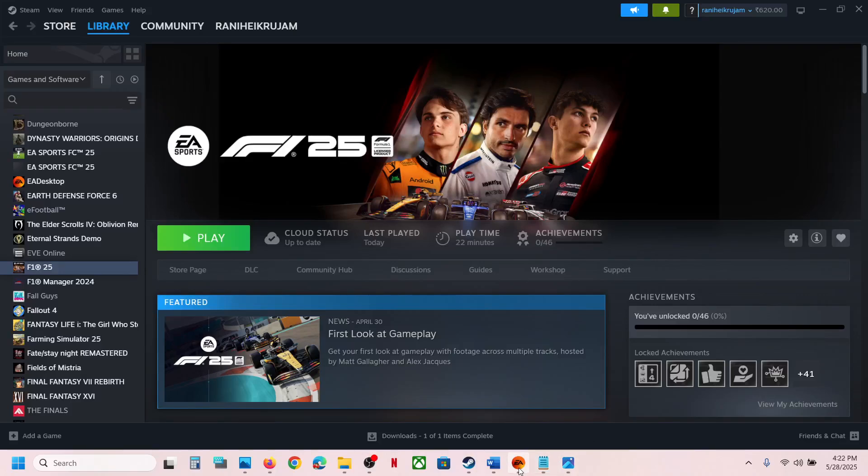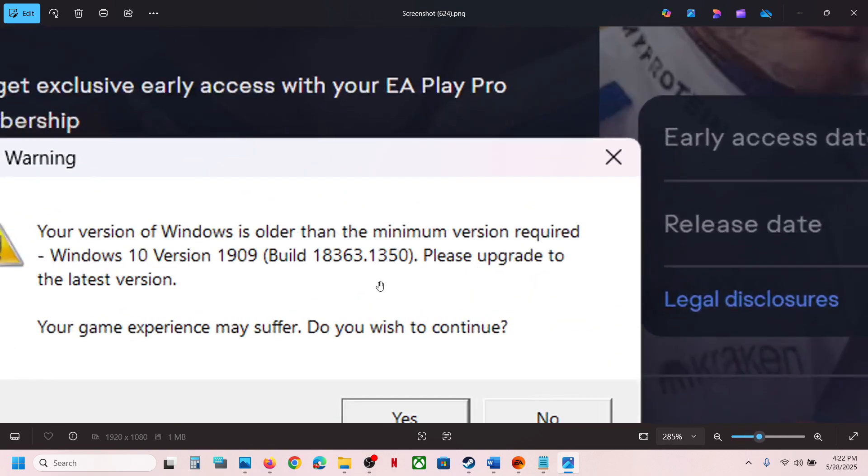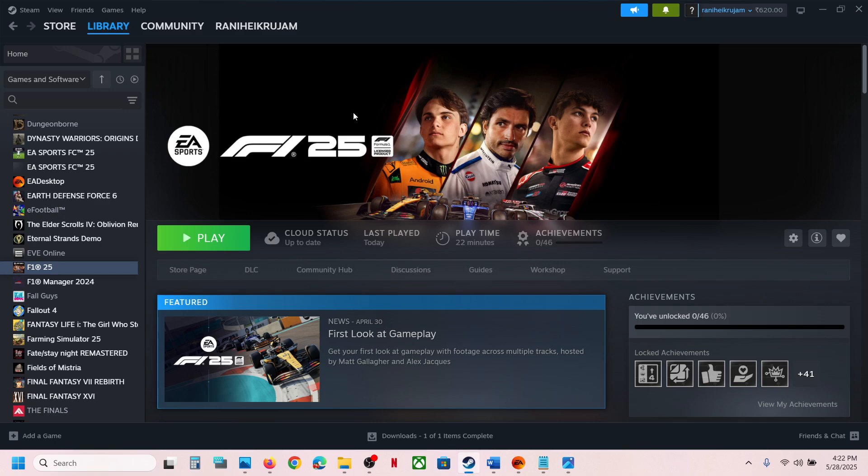Hello guys, welcome to my channel. Today in this video I'm going to show you how to fix the error: 'Your version of Windows is older than the minimum version required, Windows 10 version 1909.' If you're receiving this error, please follow the steps shown in this video to fix it.